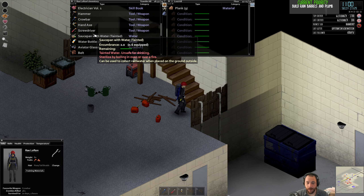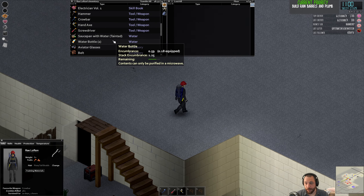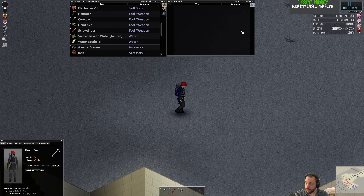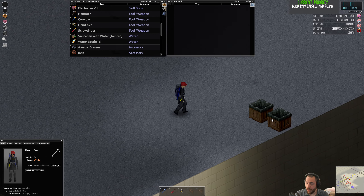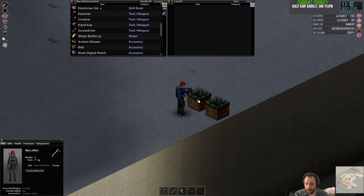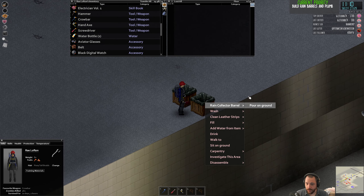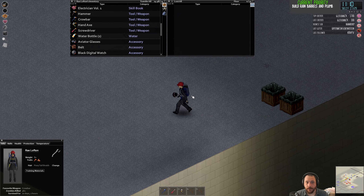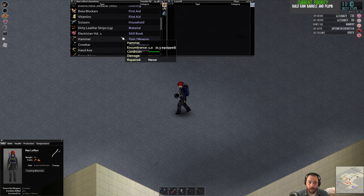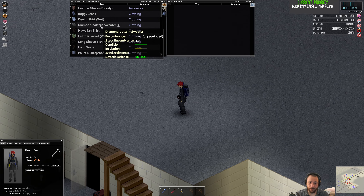I'm going to dump the saucepan water into the rain barrels up there so that I can move that back into the kitchen. And then I'm going to get a nice rest. If I did this correctly — now there are two rain barrels — if I check the amount: 20 and 28, I should have 48 units of water available down there if it was done correctly.